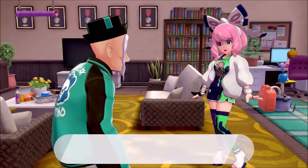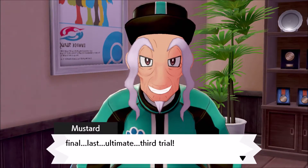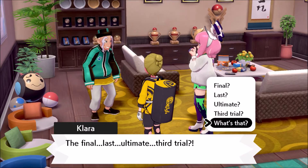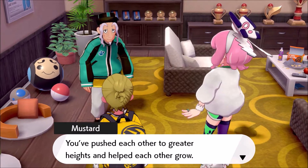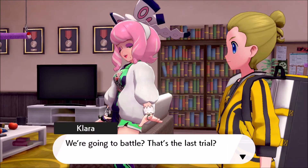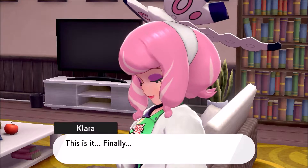There you are, Stealth Jacob. Klara, thanks for coming. So what's this all about, Master? I've decided that you will now take the Master Dojo's final last ultimate third trial. You two are the only ones who finished the second trial — you pushed each other to greater heights. So it's finally time to see who is stronger in a Dynamax Pokemon battle. Whoever wins will be granted the secret armor of the Master Dojo.